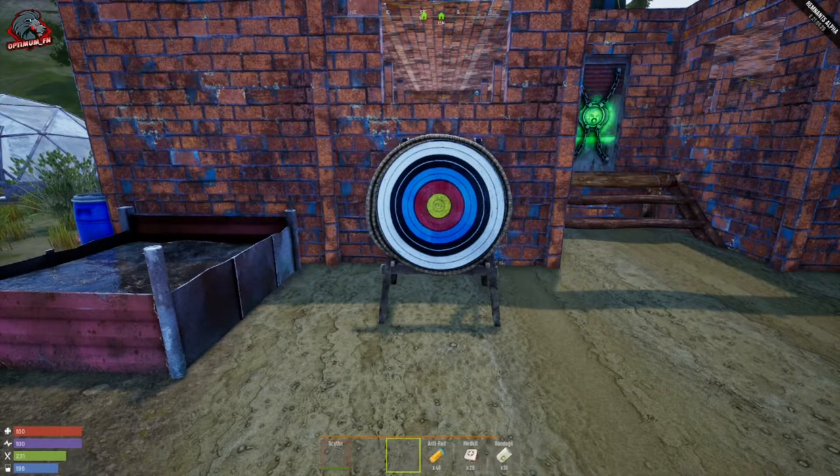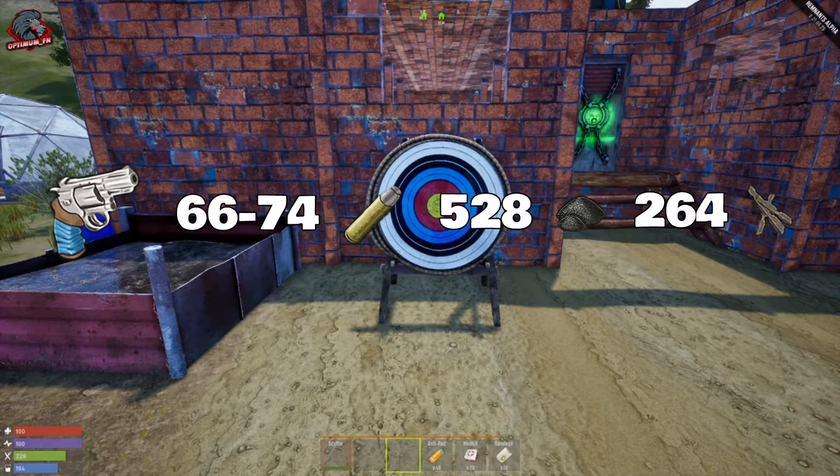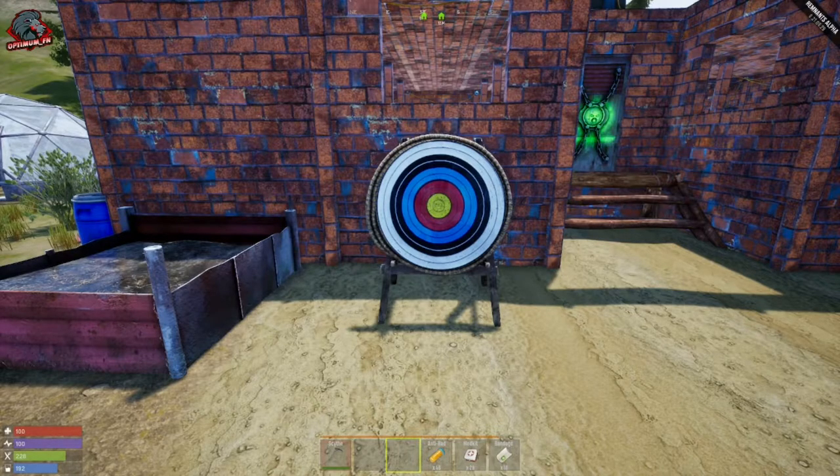There's also the revolver, which uses .38 ammo. It took 66–74 shots to the eye, costing 528 gunpowder and 264 metal frags. So in the pistol class, the revolver used less shots but far more resources. The cheapest and best pistol in the game right now is the 9mm pistol, taking 100–105 shots to the eye.